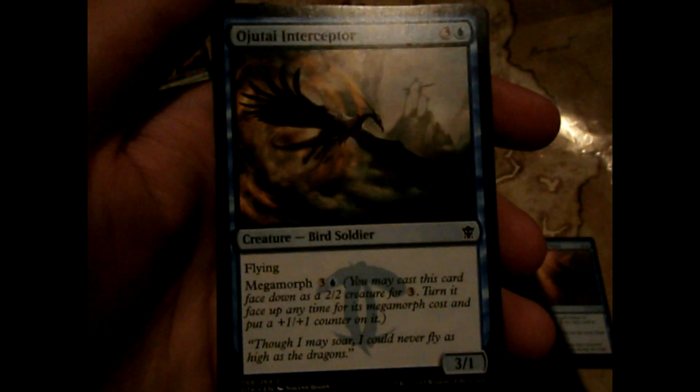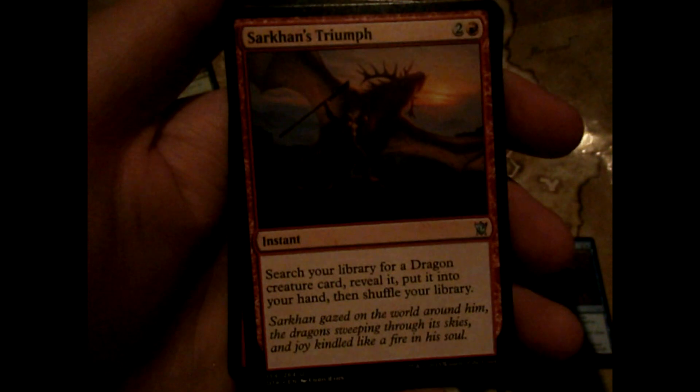Servant of the Scale - when it's about to die, put counters on a character. Student of Ojutai. Updraft Elemental. Territorial Roc. Ojutai Interceptor - I'm butchering the names, I'm so sorry. Lunar uncommons - Marang River Skeleton, regenerate. Ruthless Deathfang - flying, whenever you sacrifice a creature, target opponent sacrifices a creature. Sarkhan's Triumph - search your library for a dragon creature and put it into your hand, then shuffle your library.